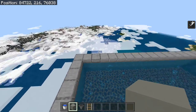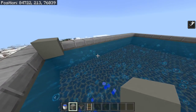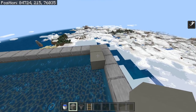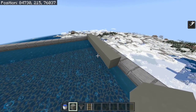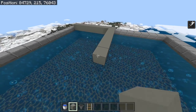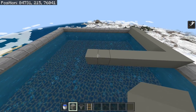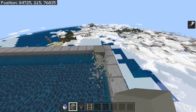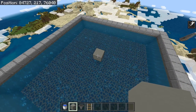Now we're going to build the AFK platform for this farm. First, go to one corner, place a block one block above the water, and count across eight blocks — so this would be one. Then count eight blocks into the center, again this would be one. Then remove all the blocks apart from the last center one.